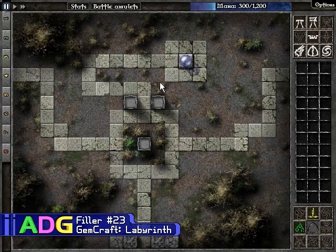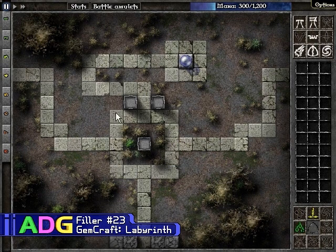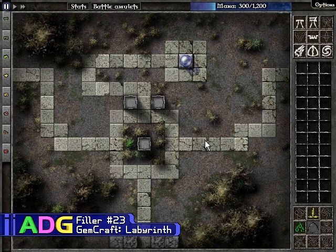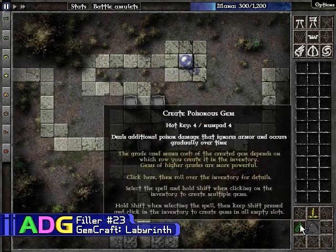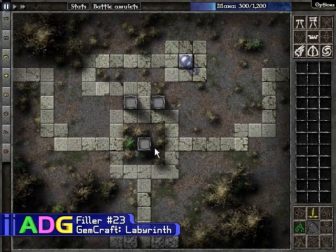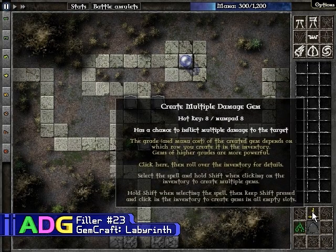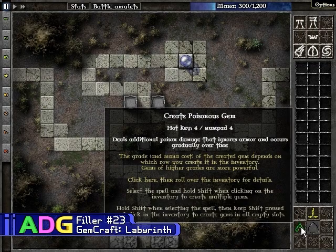Well, for the most part. Unlike typical tower defense games where you place towers and everything — and you still have towers that you place in this game, like these are them right here — instead of the towers working on their own, you have to put gems into them, and those gems determine how that tower functions. On this particular level I have access to multiple damage gems, which have a chance to inflict damage multiple times, and poisonous gems, which cause damage over a period of time.